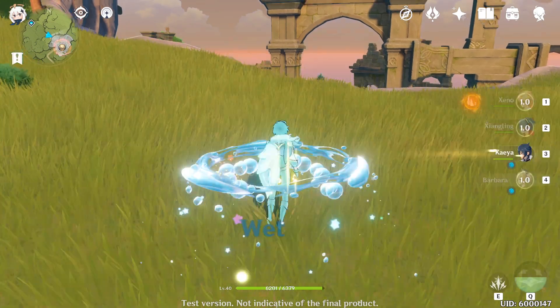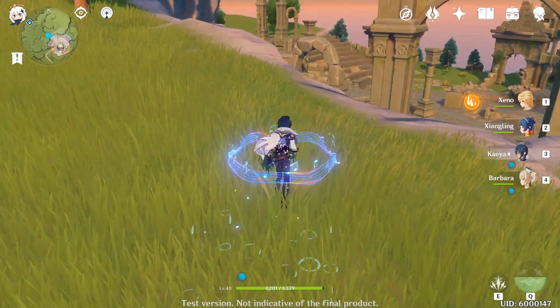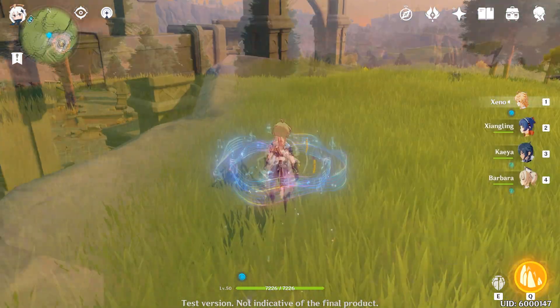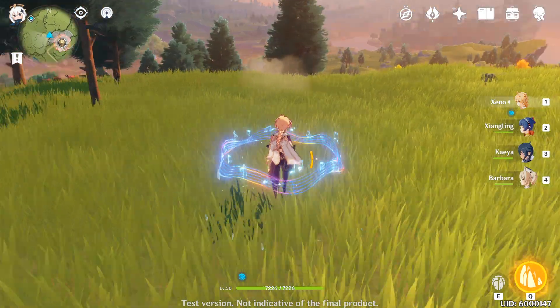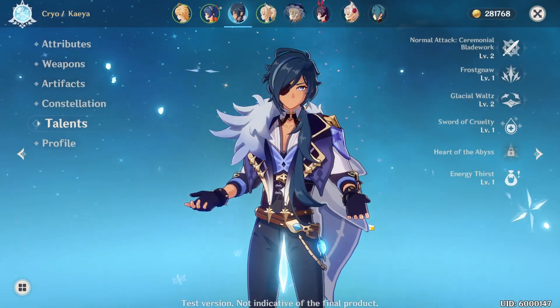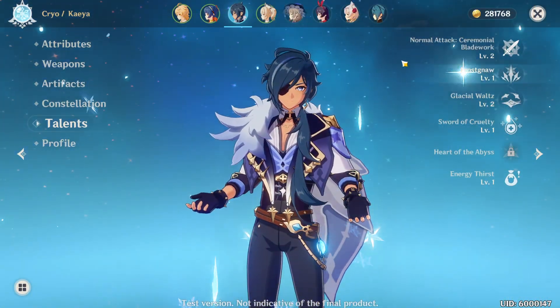So what this means is: with the four-piece equipped, you're gonna pop your heal, then pop this frost aura, then swap to your main character. Enemies are gonna get wet, they're also gonna be frozen, and then you're just gonna deal a ton of damage with your strongest main character.